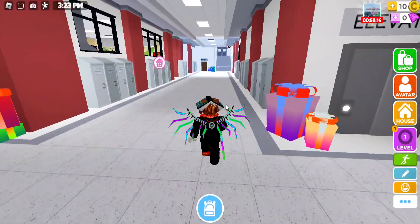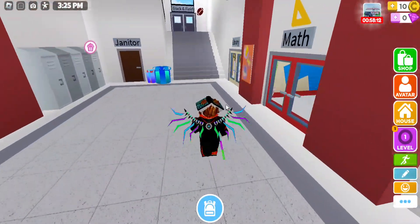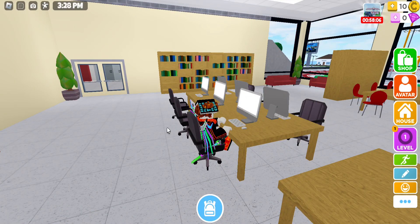Now you guys are going to want to head over to the library. You guys want to head to the library and sit right here. You guys want to wait because there should be a key that spawns right here.